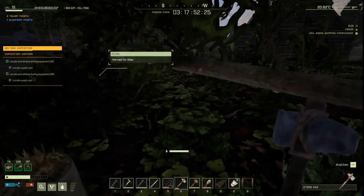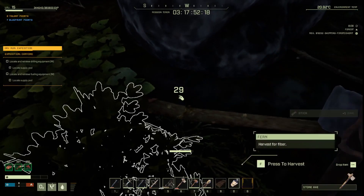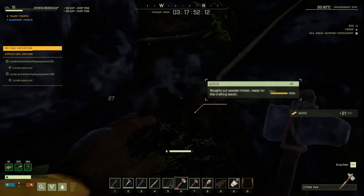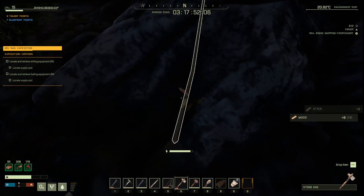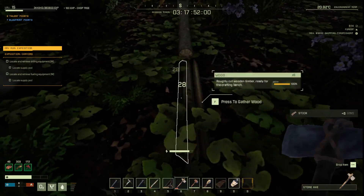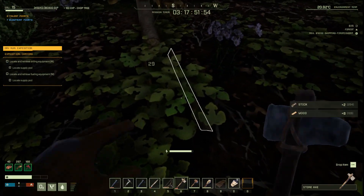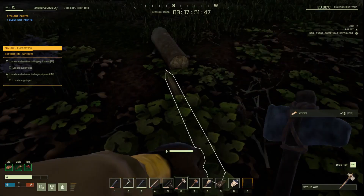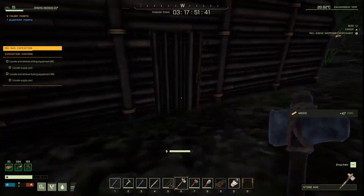We have two talent points to spend. I don't know what I'm going to spend them on yet, but level 15 gave us the option to start making stone building structures. We'll be diving into that hopefully in this episode too. We'll go to one of the caves and get some iron in order to upgrade the base to stone. But first we need to get the workbench up and running.